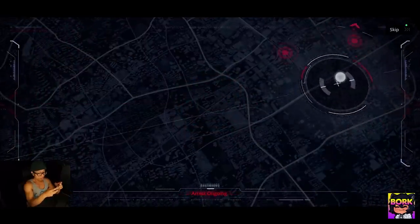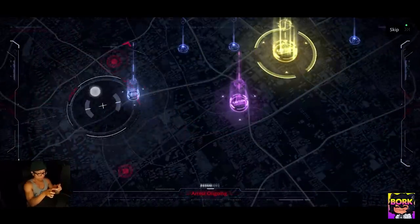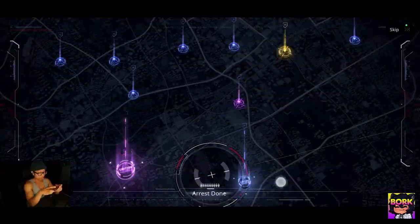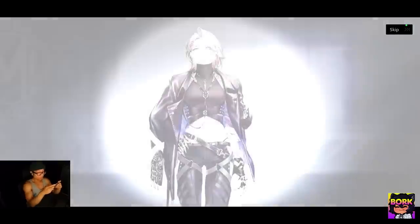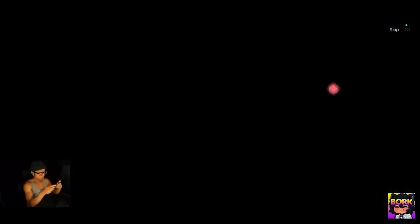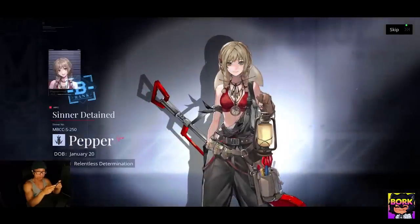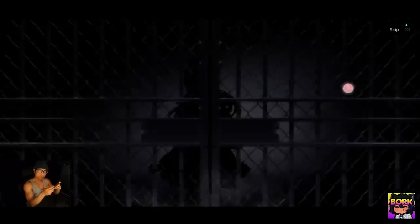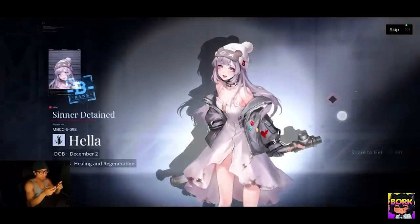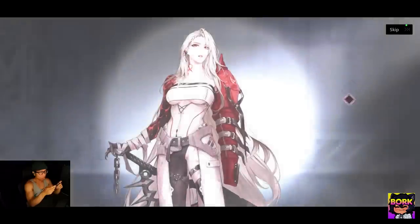In case you're wondering how the summon animation works and you're looking for all the different units — I don't like this because it's a little bit annoying having to go through all the different things. But this animation right here is kind of fun. We got Zoya — our buff waifu. I love her. She's actually pretty decent and she reminds me a lot of Langley, the range DPS. We'll talk about all the different units.